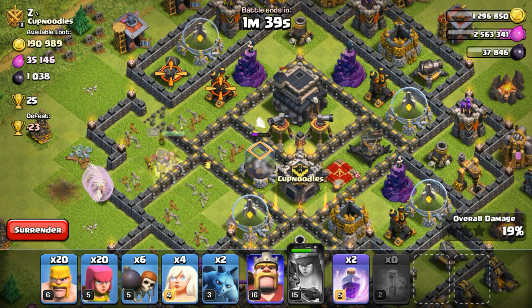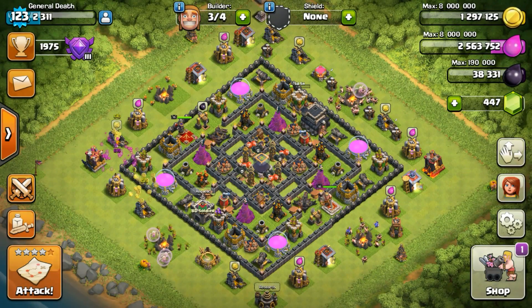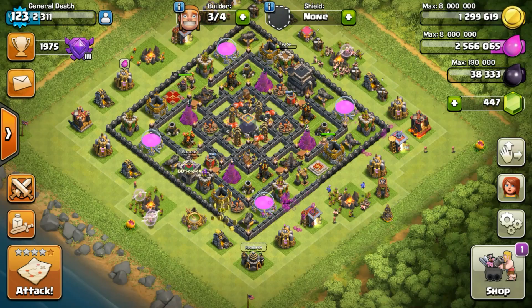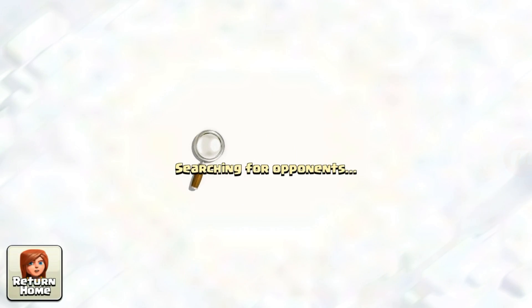You will just place a rage spell or anything just before ending the game if your queen is at half health, so that your queen is in full health for the second attack. Our first attack is done — we got around 2,000 dark elixirs and we will be going for our second attack.